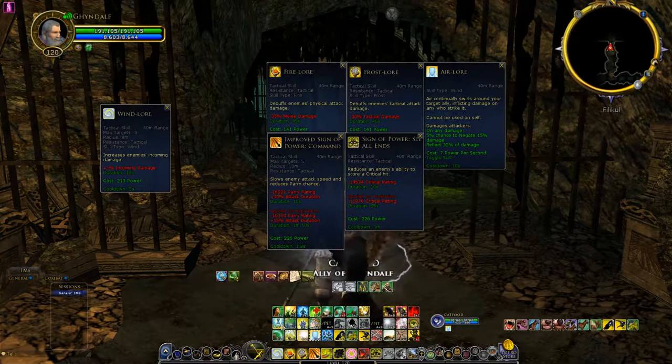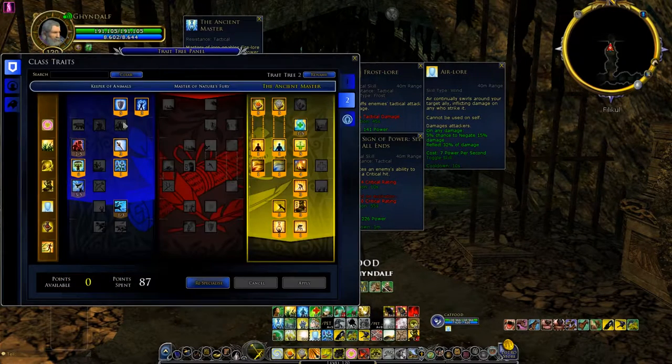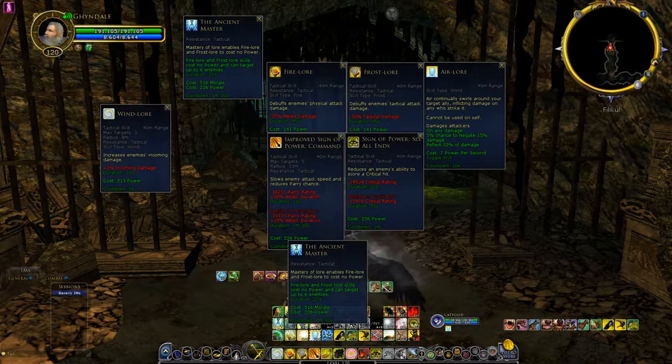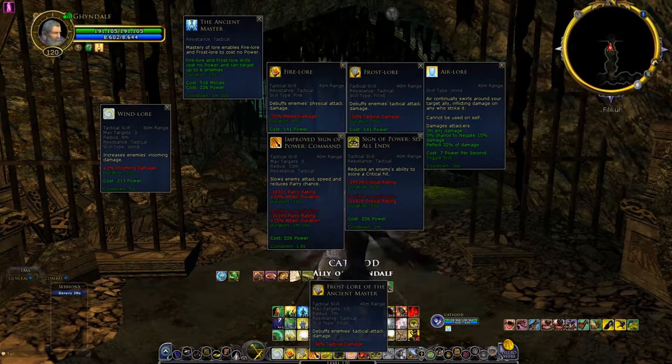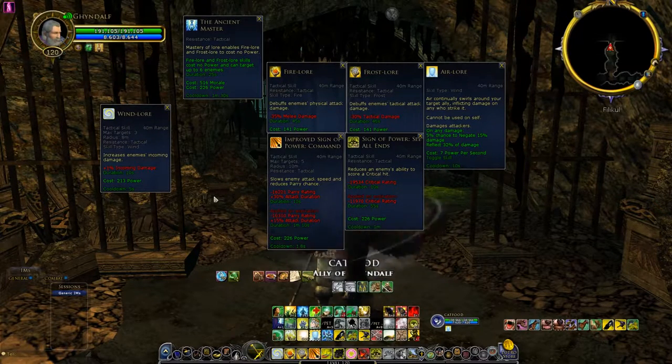The best way to apply Fire Lore and Frost Lore during a trash pull with multiple targets is to use a skill called Ancient Master. Fire Lore and Frost Lore affect up to six enemies, but if you trait for all the set bonuses in yellow, it's going to be 10 targets. When you pop this skill — it's a 1 minute 30 second cooldown — these skills hit 10 targets within a 7-meter radius. So it's easy to apply Fire Lore and Frost Lore to all mobs when the tank goes in. Pop this before a fight, use Fire Lore and Frost Lore on the enemies, then continue using Wind Lore to spread and keep it up.